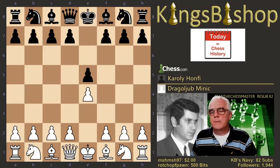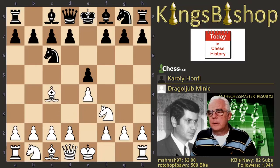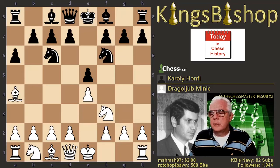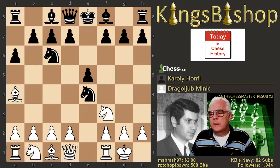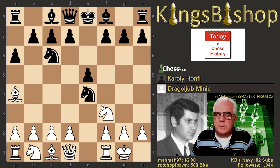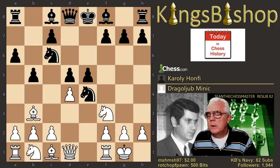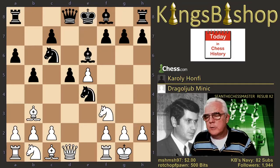e4, e5, knight f3, knight c6 — we have a Ruy Lopez, and Paul Morphy's defense, Columbus variation, knight f6, castles, knight takes e4 is the open variation. Now d4, b5, bishop b3, d5, d takes, bishop e6 — all that is the main line of the open variation of Morphy's defense of the Spanish opening.